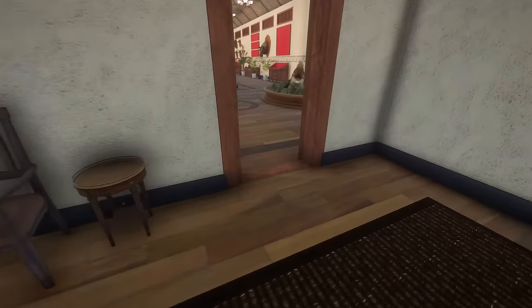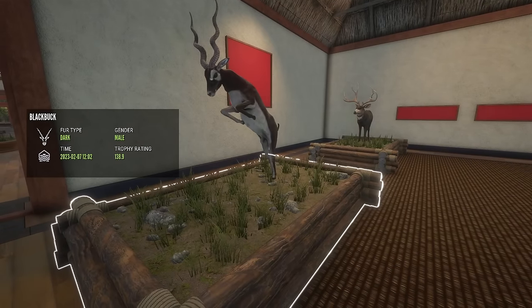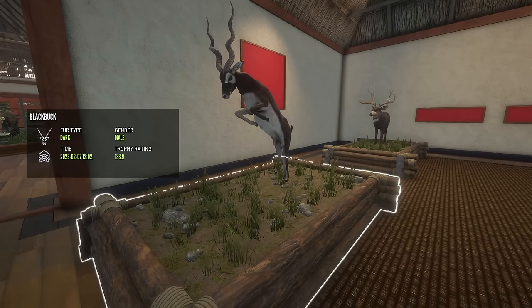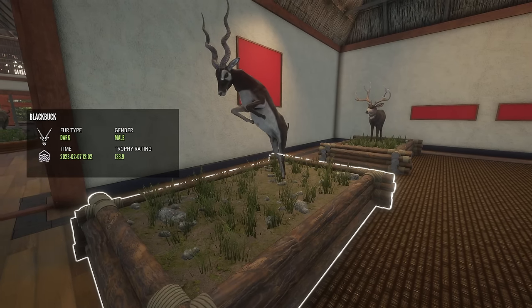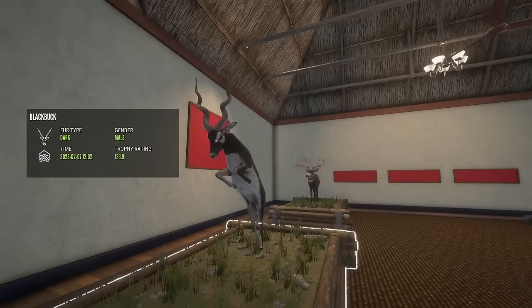This right here is my diamond black buck. This was my first time on Parque Fernando and I can't believe I got him. I just happened to see him, and then I spent I think three hours trying to get him — he just would not come back to the need zone. I was so mad, but look at the horns on them. So cool.